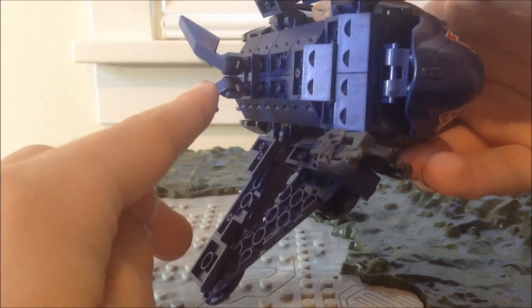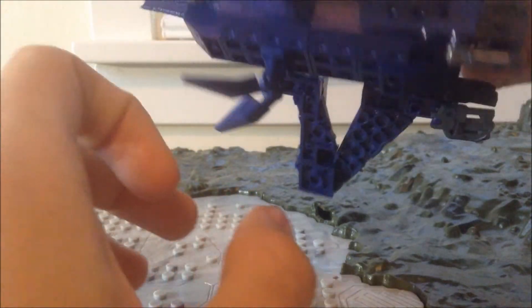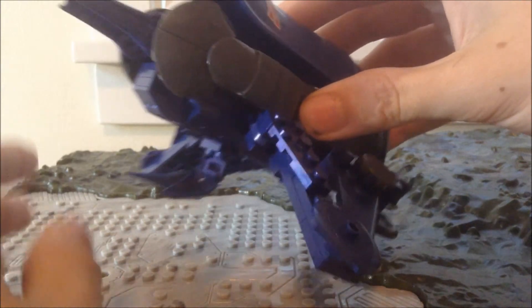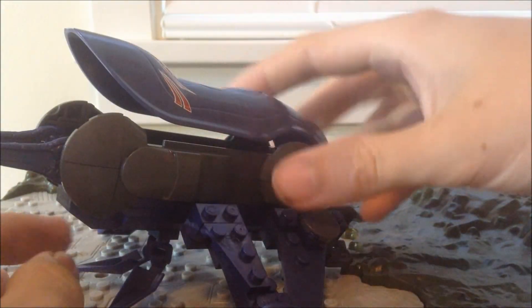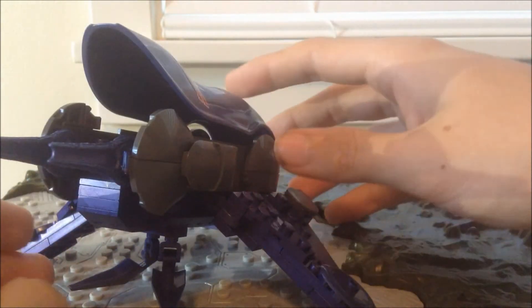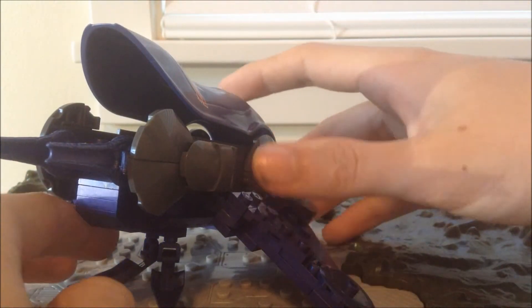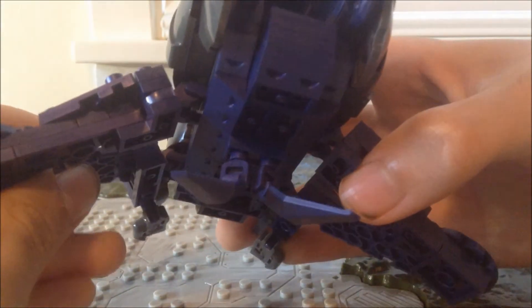And then we have these things — I don't even know what these are. These just look really stupid, and I really hope that they're not in the Halo 5. Some people have suggested to me that the reason why they're there is because they hold up the Banshee, but that doesn't really work because the wings already hold up the Banshee. I don't really understand those at all.